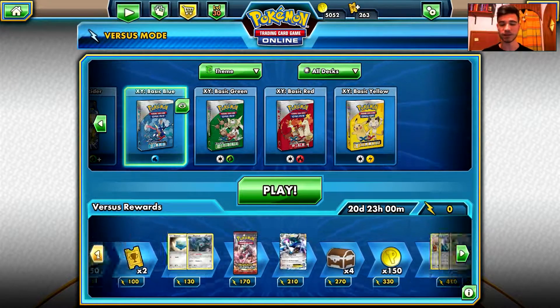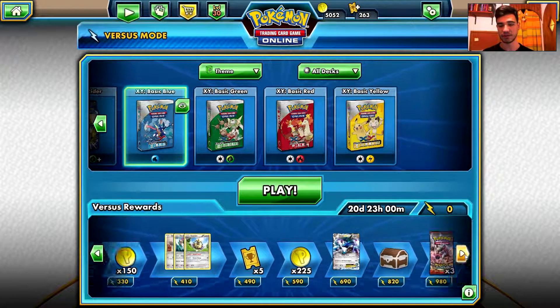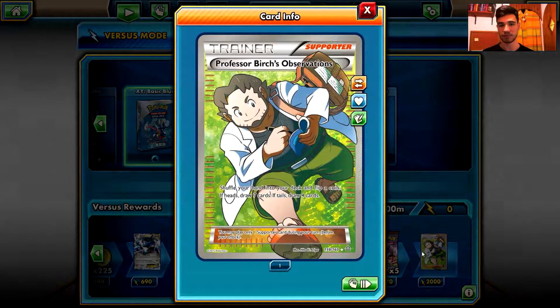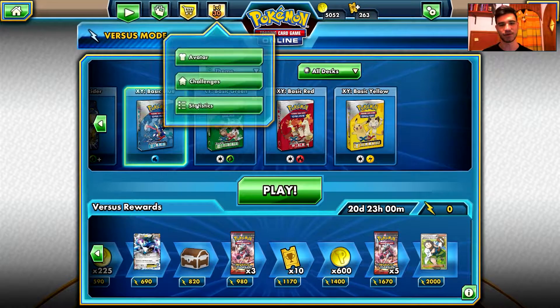Not such a bad ladder — I mean, the Dragonite ladder was worse. Birch is way more playable than AZ or Fossil Researcher.